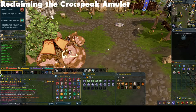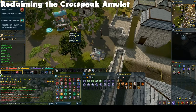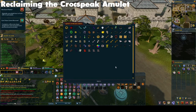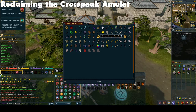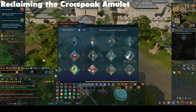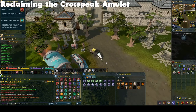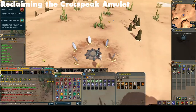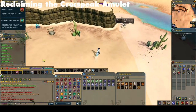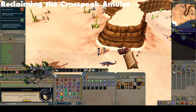To reclaim the Crocspeak Amulet from Back to the Freezer, you can either go to May's Quest Caravan next to the Varrock Lodestone if you have put 150 quest points into the Hub Reward Track. Or you can visit Dundee in Polnivneach. Do not talk to Dundee in the Dez Oasis as you will not be able to reclaim this amulet from him at that location, for some odd reason.